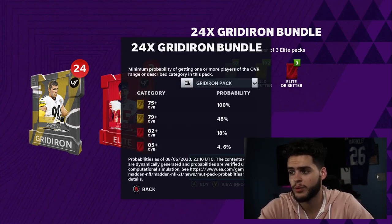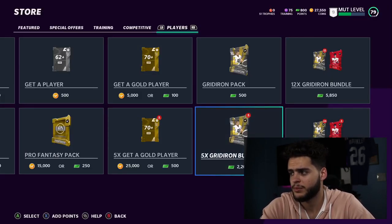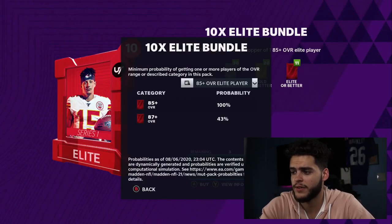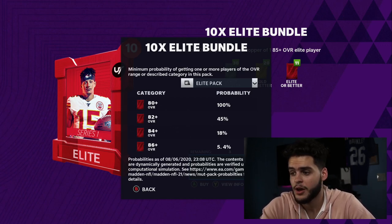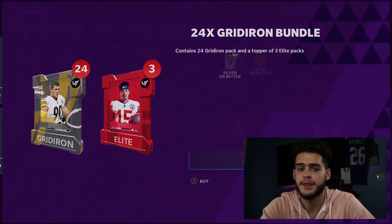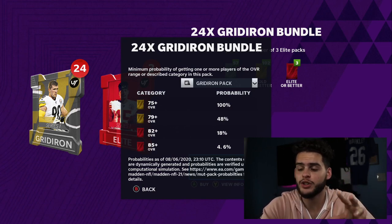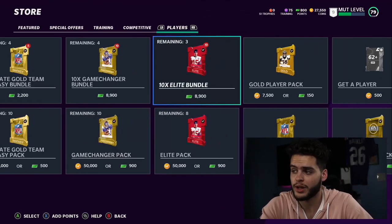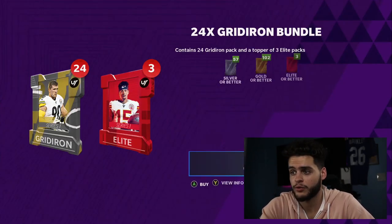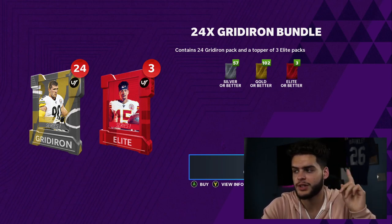Looking at odds: in the gridiron bundle 85-plus cards are only 4.6%. The elite pack is better — 5.4% chance at 86-plus. An 84-plus is 18% in one pack versus 82-plus being 18% in the other. That's a two-overall difference. I think your best chance of pulling bangers is out of the elite packs. Last year gridiron bundles were great but I'm going elite bundle first.